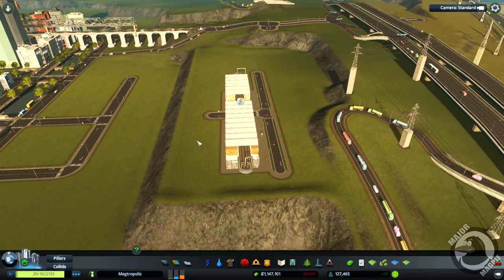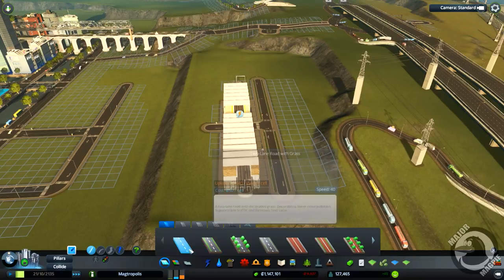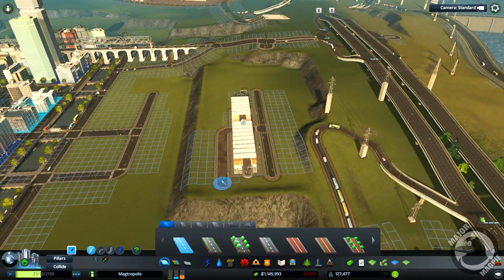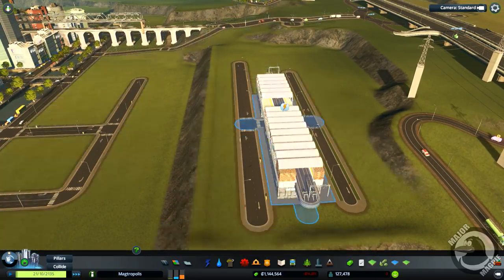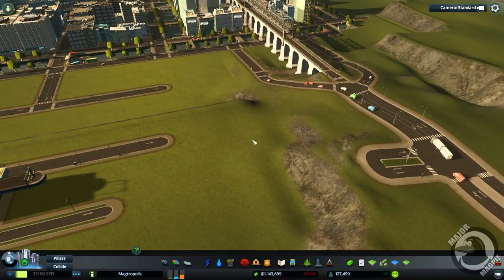On this side where I've left a little gap, I want to put in some roads and a car park. So just get the roads again, run it straight that way and straight that way. I'm going to go ahead and try and join up the train tracks now, and then we can come back and put the car park in a bit later.